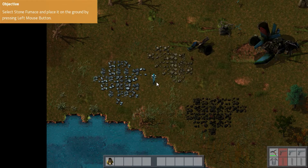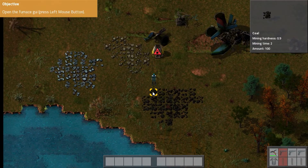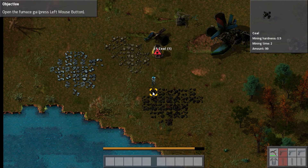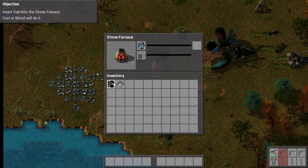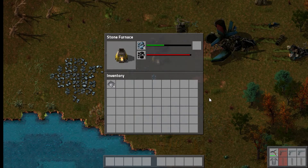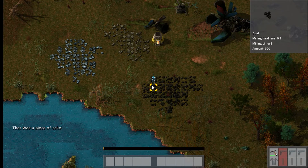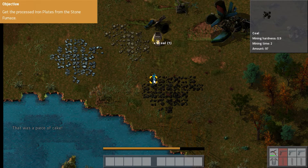We built it, and then I guess we'll just place it here and get some fuel. Looks like I'm getting ahead. And that will make us some iron. That was a piece of cake - yes it was!